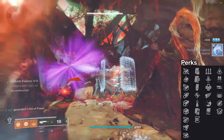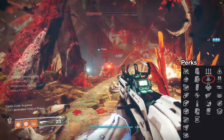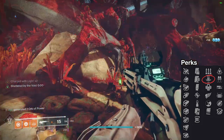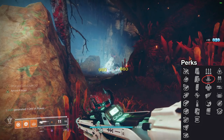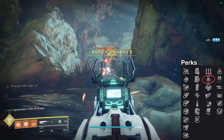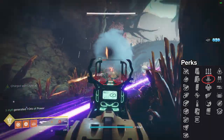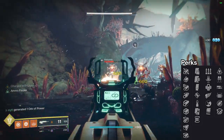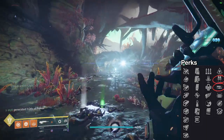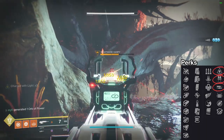For column 3, hands down you should go with Reconstruction. Reconstruction is literally the baby of Overflow and Autoloading Holster. If you have a mag perk that increases your base mag size, then Reconstruction will push that mag size to an even higher number. If you have a bigger base mag size, Reconstruction is going to push it even further. For column 4, the perks I'd recommend are High Impact Reserves for extra damage when your mag gets low, Redirection for a damage boost to powerful enemies after damaging low-tier enemies, and Wellspring, which regenerates ability energy when getting kills.